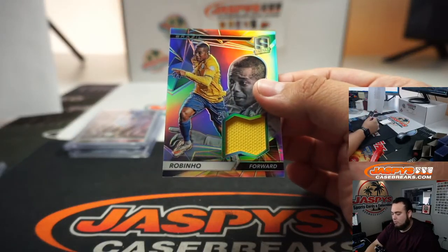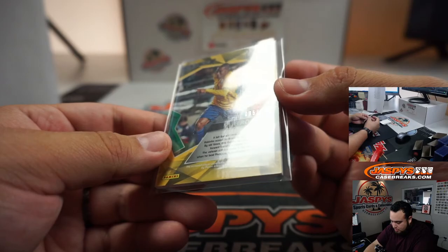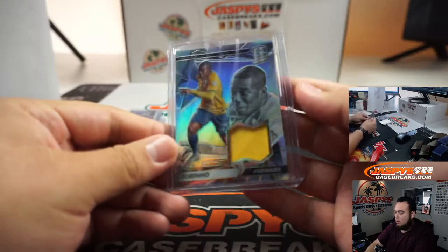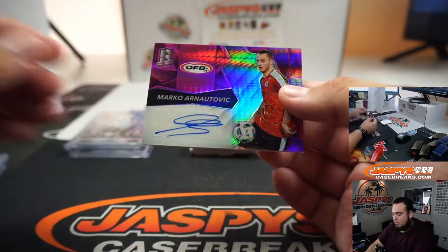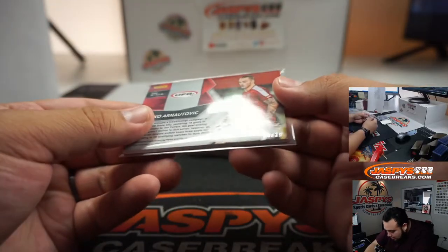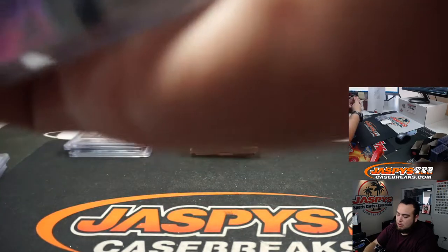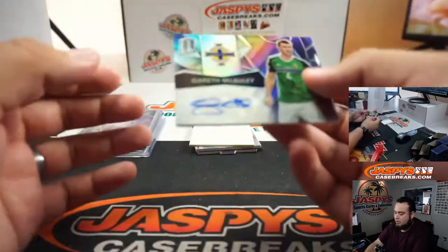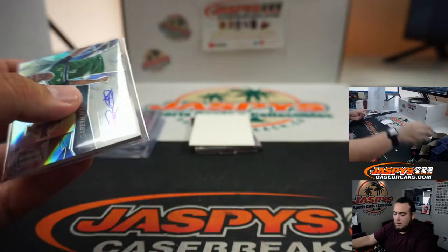We got Rodino — 95. Five going to Durrell. We got a Marco autograph, Narutovic, 24 out of 25. Spot four going to Richard. We got ourselves a Gareth Nicali, 108 out of 199. Spot eight going to Jamie.